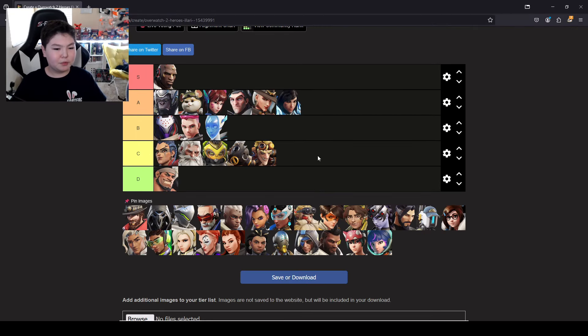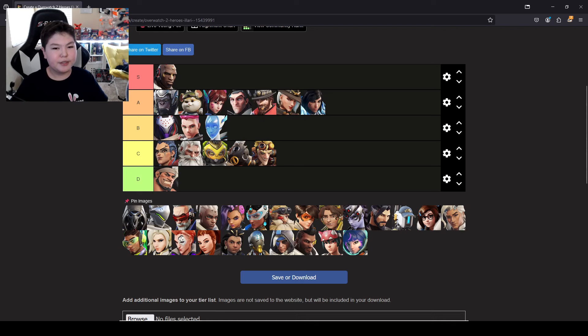Cassidy. This character depends on prior FPS experience. He's pretty high-skilled — purely aim-based, since he really needs headshots; his body shot damage is horrible. He might as well just play someone else if not going for headshots. For that reason, I'll put him in front of Ashe in A.